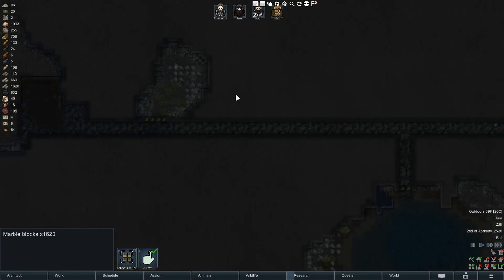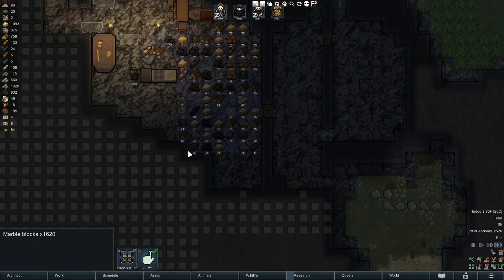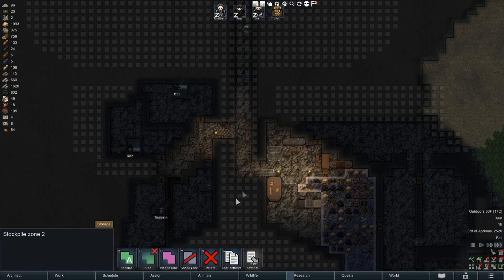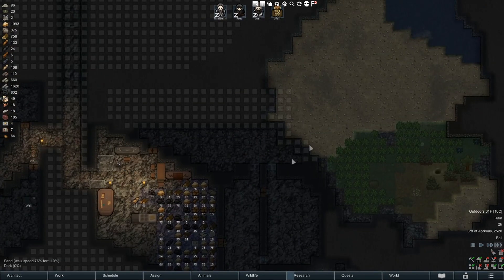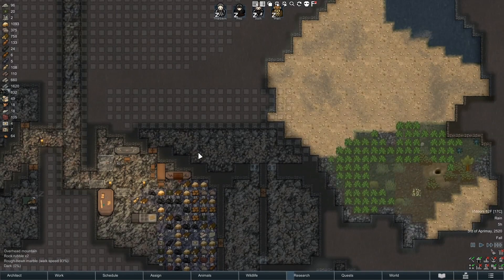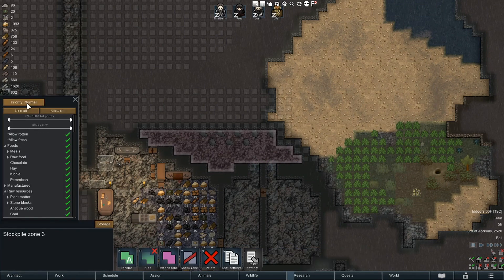That'll also help by getting rid of a bunch of blocks which keep getting brought up here, but we have so many marble blocks it's not funny. I'd like to get all the blocks on the map broken down at some point. We're not mining in here yet - I left this mostly double-walled intentionally to keep the colder temperatures at bay. This is going to be open out here, keeping it cooler - this is where our food is going to go.